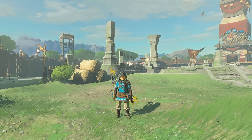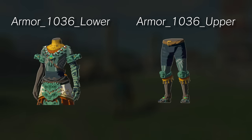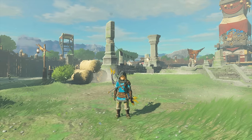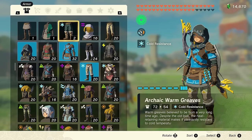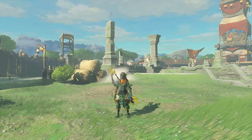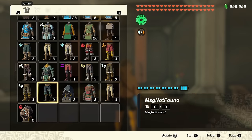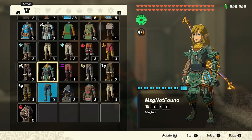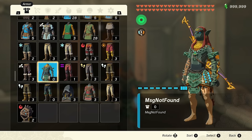Starting with some unused items, like the other two pieces of the Ancient Heroes Aspect. In the final game, it's not your typical armour set — you equip one piece and it overrides Link's whole design. But this didn't used to be the case. There are two other pieces of the set which you can get as unused items: the chest and leg pieces, indicating you'd be wearing a Zonai costume rather than undergoing a transformation.